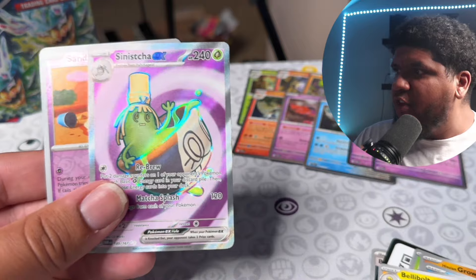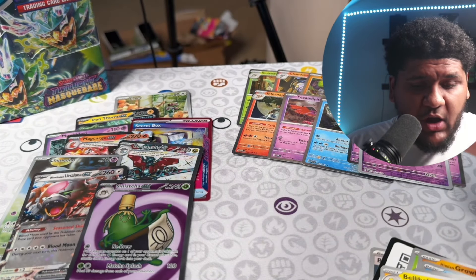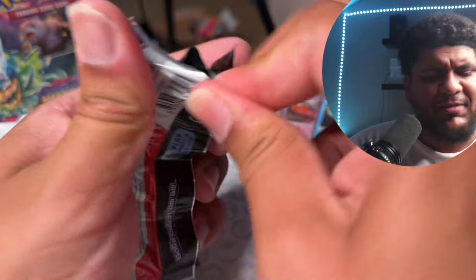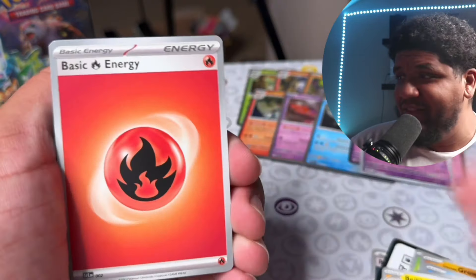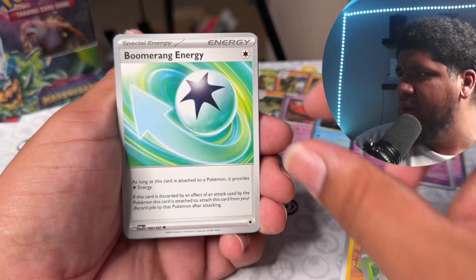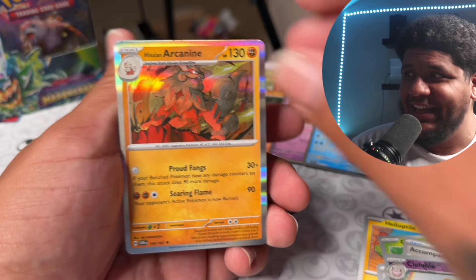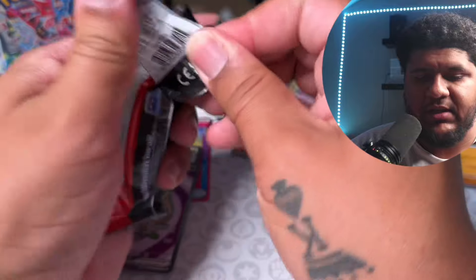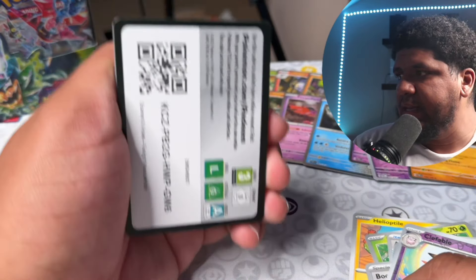Oh, let's go — Sinistcha EX! This is another full art banger, guys! The left side of this box is crazy — we've hit eight pulls on just the left side of the box! Please, right side, just be like the left side! Let's see if we can get that Greninja — I think that'll be the icing on the cake. We haven't hit the illustrator SAR yet. Grookey, Accompanying Flute, Boomerang Energy, Applin, Clefable — I thought this was the Greninja but we have the Hisuian Arcanine. This card is pretty sweet.